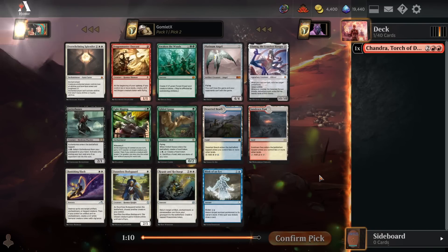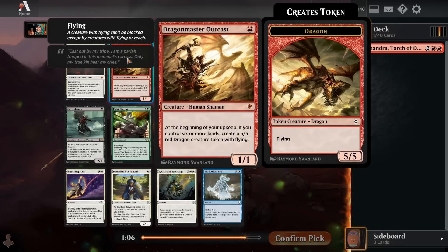Alright, pack one pick two now. We don't have an exceptional follow-up to Chandra. I'm not a super big fan of Dragon Master Outcast. You kind of have to treat this card as basically a six drop, since it doesn't do anything until you control six or more lands. It will absolutely take over the game from that point on, but it is a very, very flimsy body. And when you consider it as being a six mana card that can die to anything that can kill a 1/1, not the greatest.